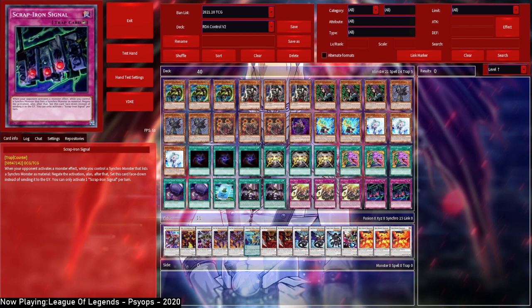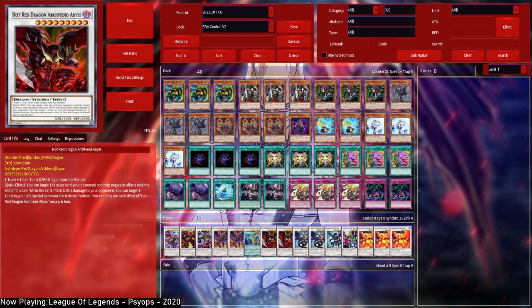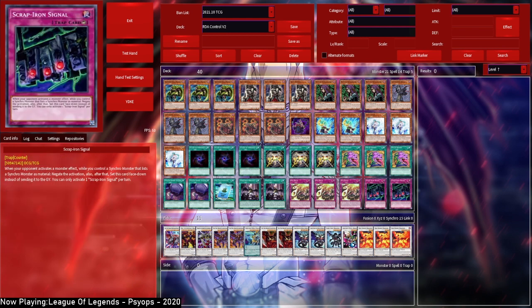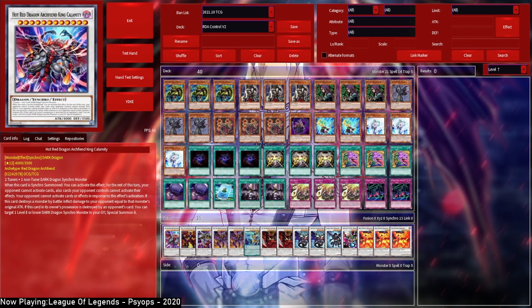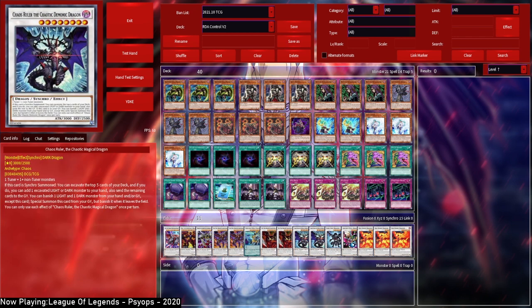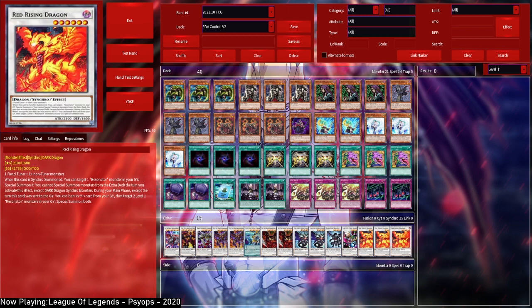Double Scrap Iron Signal — a counter trap that resets itself, so you can use it when your opponent activates a monster effect while you control a synchro monster. The synchro can be Supernova, Abyss, or something like Pain Too. Not only is it a counter trap making it very hard to respond to, but it also just sets itself again — great for the grind game. The synchro lineup: one King Calamity, one Supernova, one Metal Soul, double Bane, one Nathana High, double Abyss, double Killswitch Cruder, one Dark, one Pixie Dragon, and triple Red Rising.